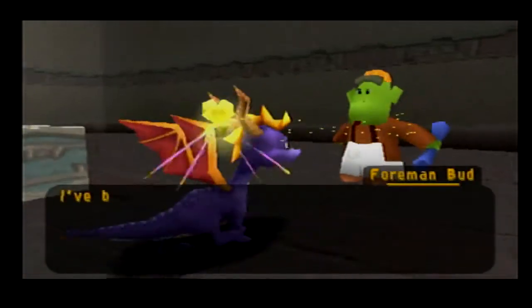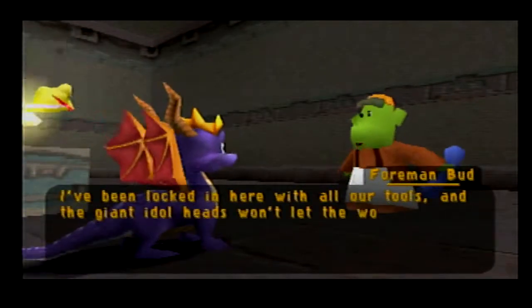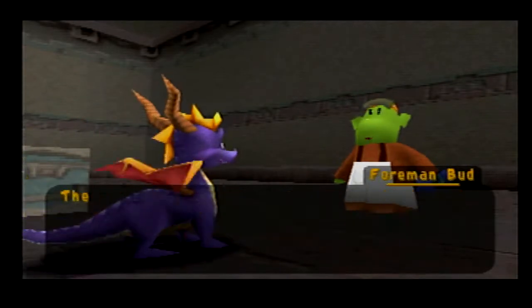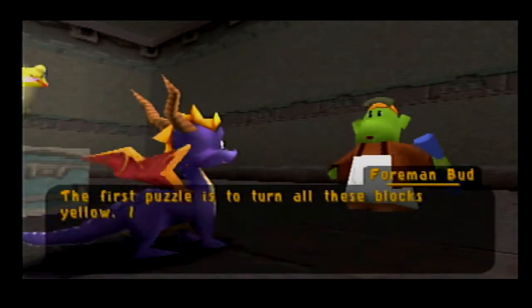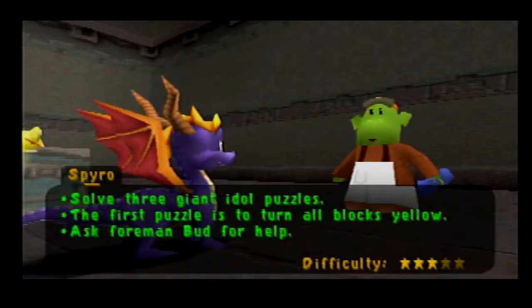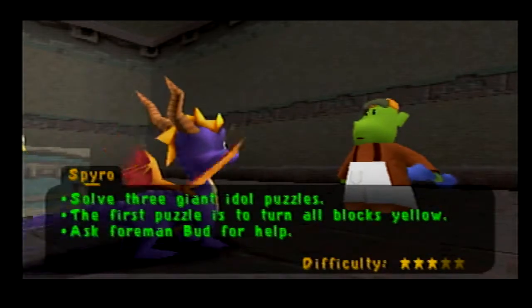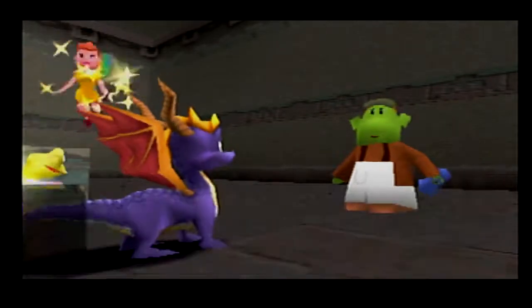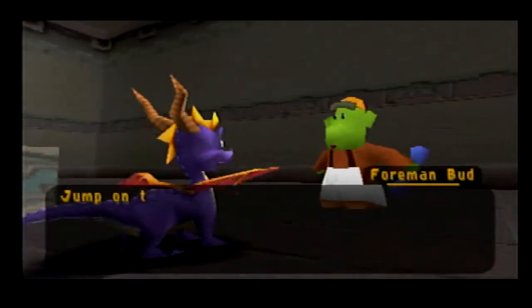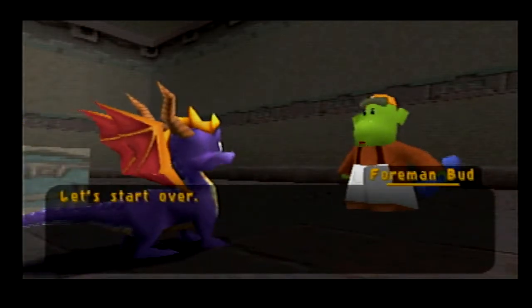I've been locked in here with all our tools and the giant idol heads won't let the workers in unless we can solve the three puzzles they've given us. The first puzzle is to turn all these blocks yellow. If you have trouble, come back and talk to me. Solve three giant puzzles — the first puzzle is to turn all blocks yellow. Jump on the blocks to change their color to yellow.